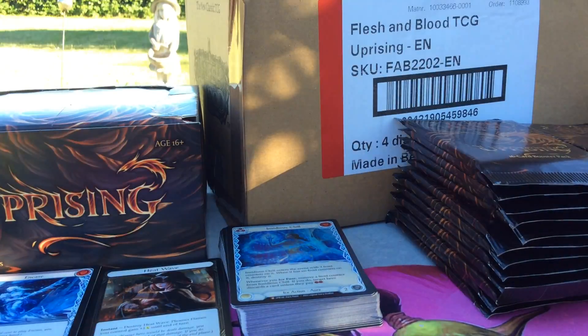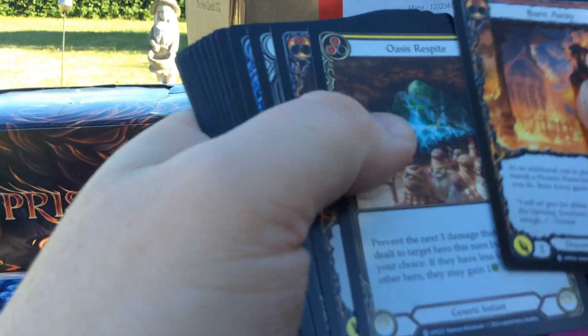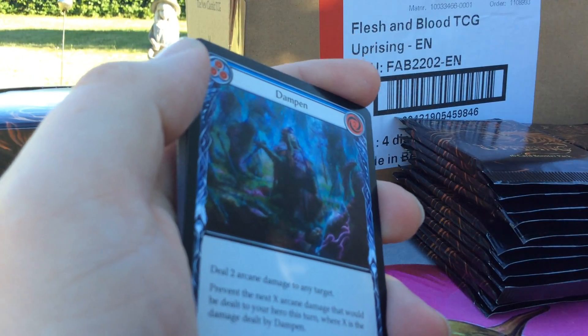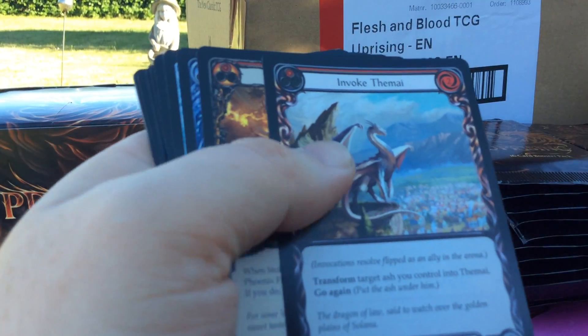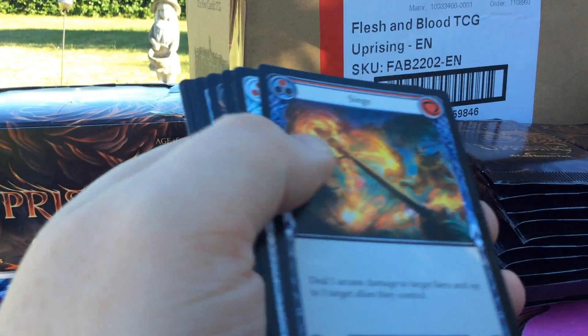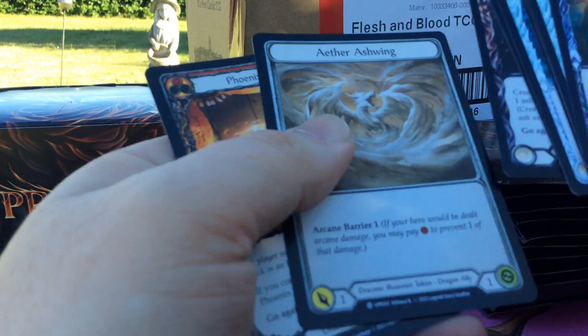The first two boxes have been really spicy, kind of hoping this continues on. Let's see. We got a Dampen, an Invoke Thermae, Stoke the Flames, Rainbow Foil, and nothing else down here.